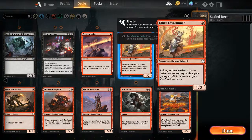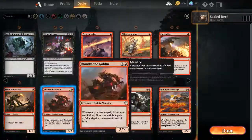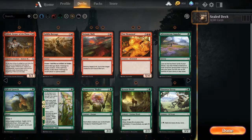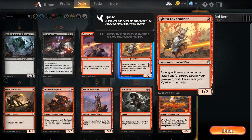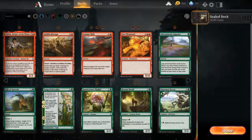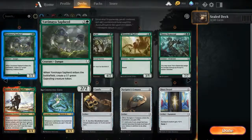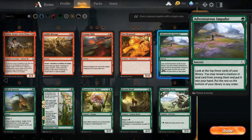Now looking at red and green. I'm not really seeing anything here that's fantastic. Red cards come out to around fifteen with about ten creatures. That's actually not horrible.